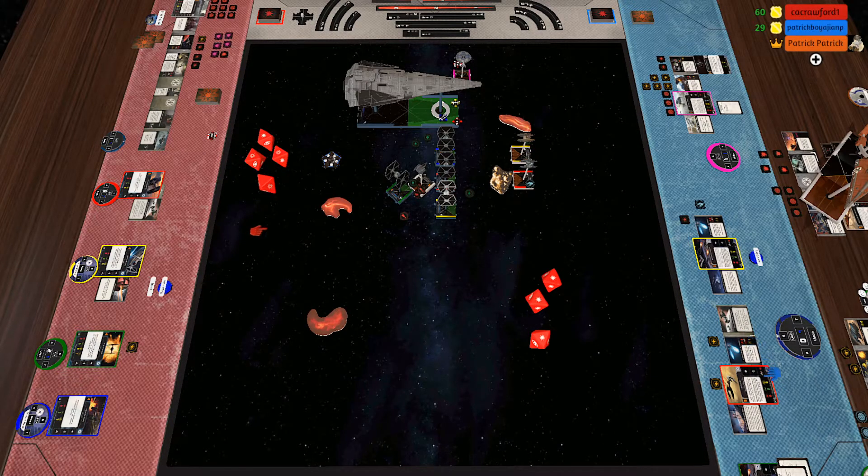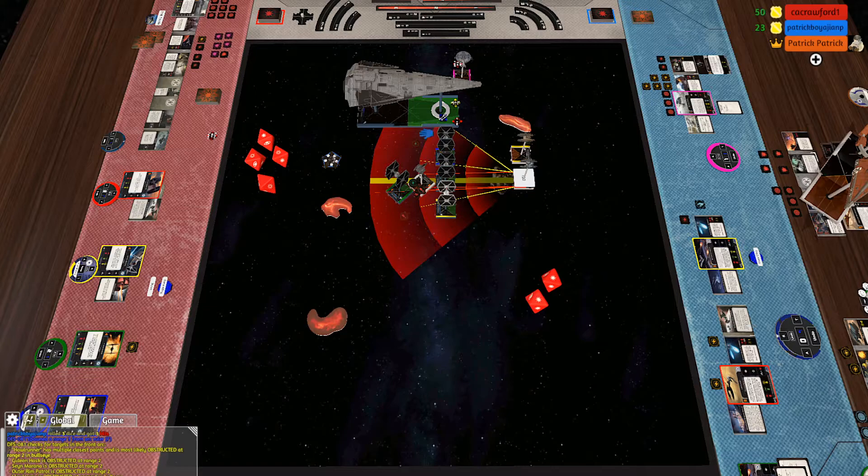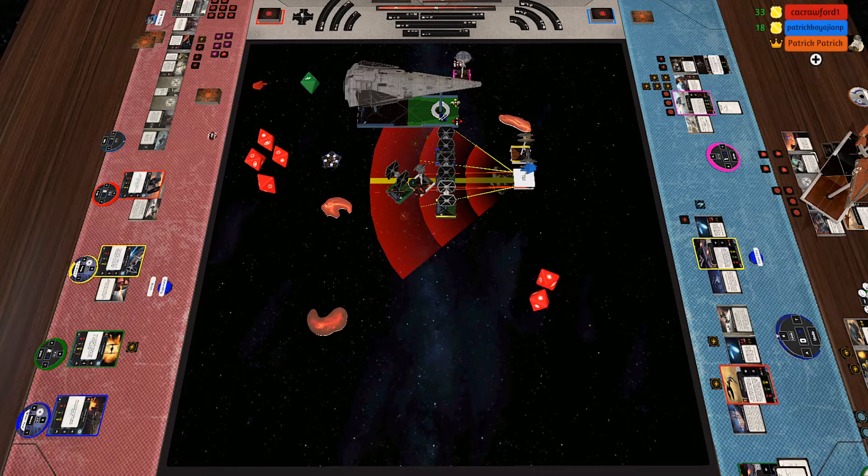Red forgot he didn't have a calculate and can't use other people's calculates. We'll do a primary into the outer rim patrol. You will get a die — yeah, because I got rid of your strain after that first shot. Two hits, and I did a focus mod. Yeah — another two damage.